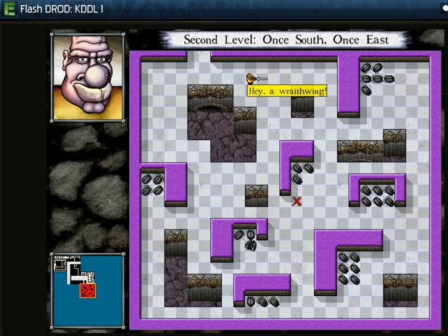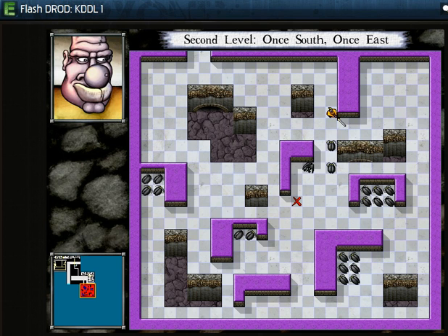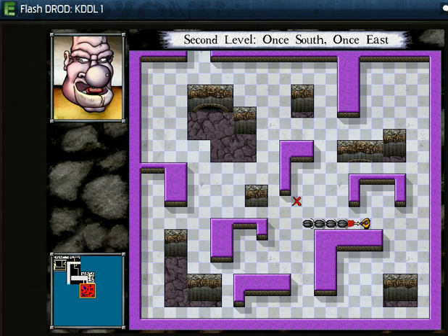A new enemy — a Wraithwing, all by himself. That means I could be chasing him all over the room. Even in weird positions like this, I'm not in danger if I'm just smart with my moves — kind of like chess. Wraithwings' movement is difficult to explain; it's got a pretty complicated algorithm unless they're alone. If they're alone, they act like a roach queen if I'm within about five direct squares of them. Otherwise they act like a roach, flying after me if I'm further away. You have to pin them against walls. They also enjoy the unique property of being able to fly over things like pits.